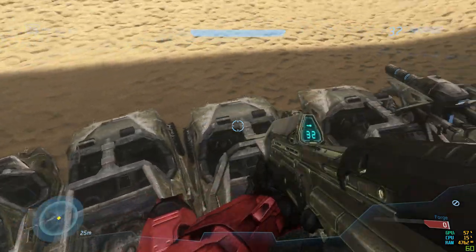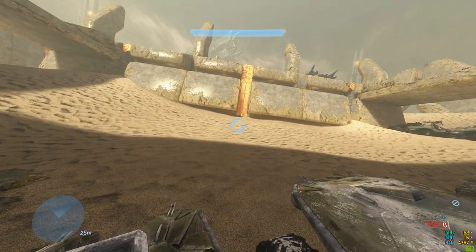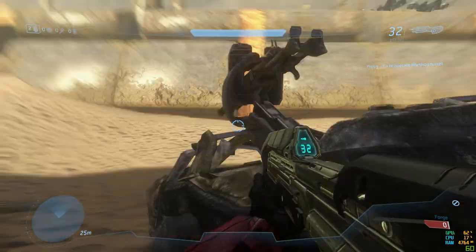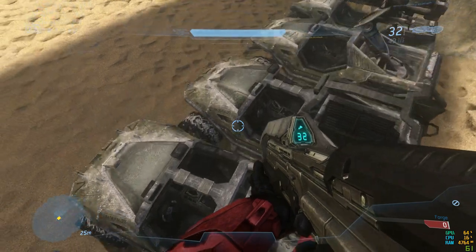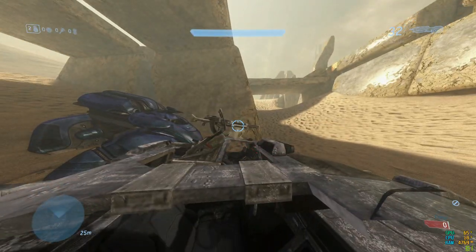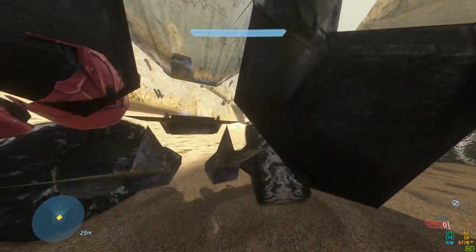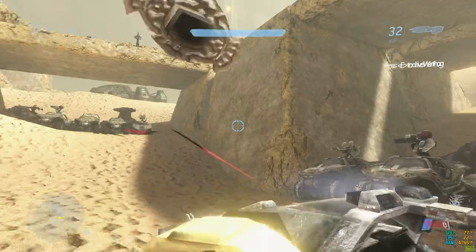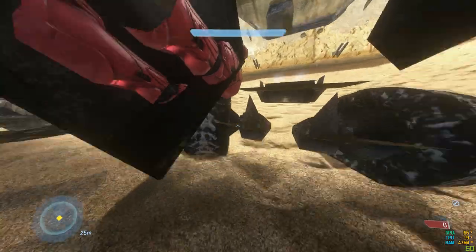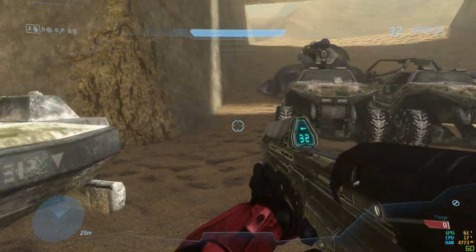As for the rest of the snow vehicles, they seem to have the camera positioned at the end of the turret. The passenger seats seem to be positioned correctly, and for the driver's seat it seems to be positioned in the middle like the majority of the other vehicles. With the normal Warthog snow variant the camera is yet again positioned in the middle, unlike the non-snow variants.